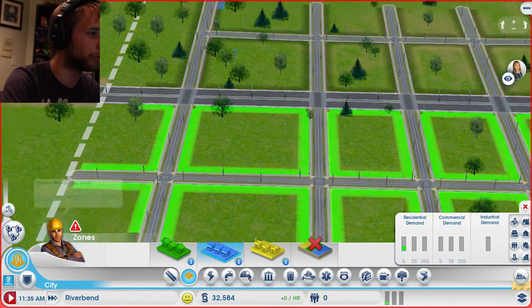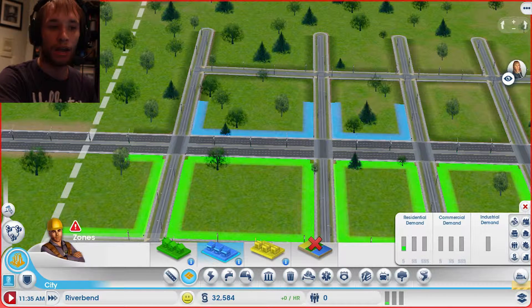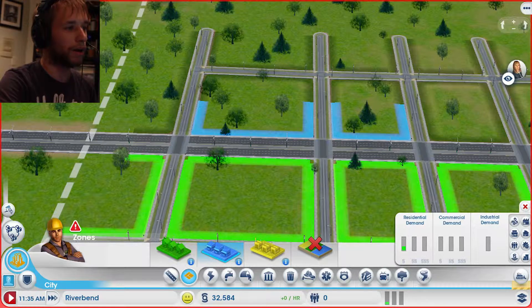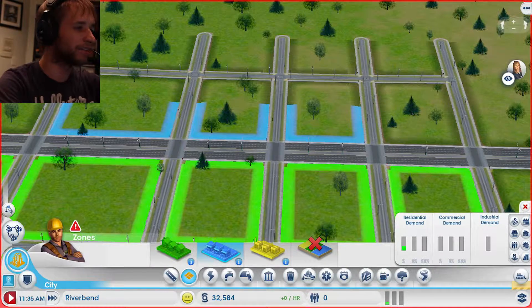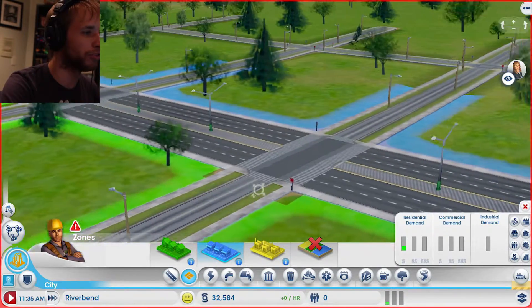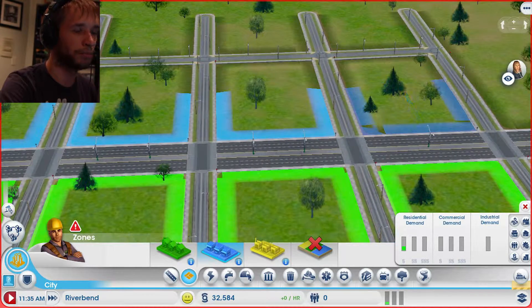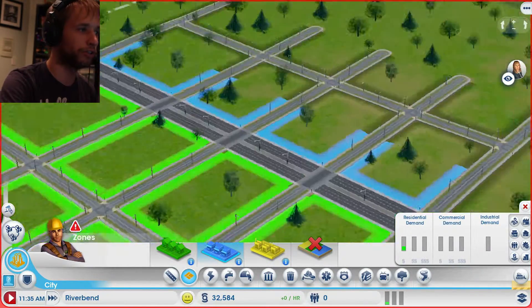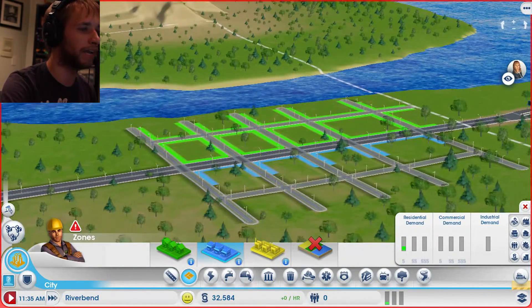So we're going to start building commercial zones here. The reason I put them at the high residential wealth zone — placing them right on the highway residential and high-wealth zones — is because next to this six-lane road it's actually supposed to be good for commercialization. It offers more jobs, probably medium-wealth commercialization jobs, and that's going to be a lot of jobs specifically for the sims living right by the bay here.